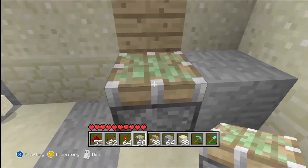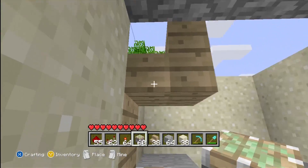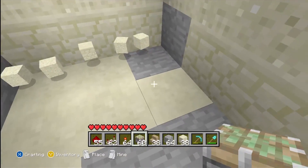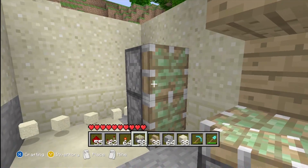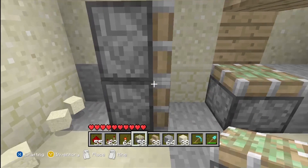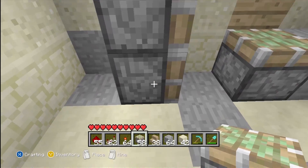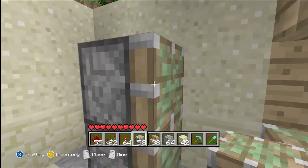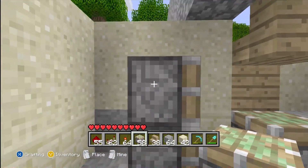What you're going to do is place a sticky piston going up towards the staircase, towards the first stair. Then come one block away and stack two sticky pistons on top of each other. The sticky piston on the bottom is going to drag the top sticky piston under, and then the top piston is going to take the stair and drag it under the wall.